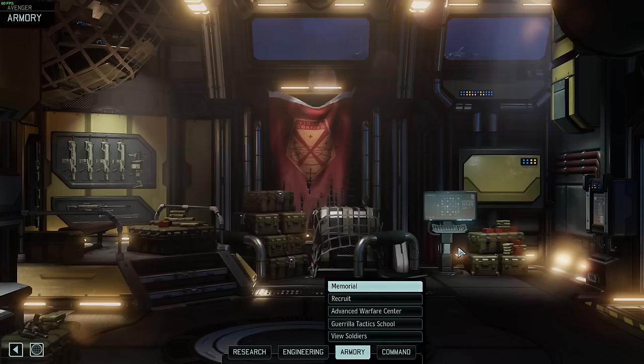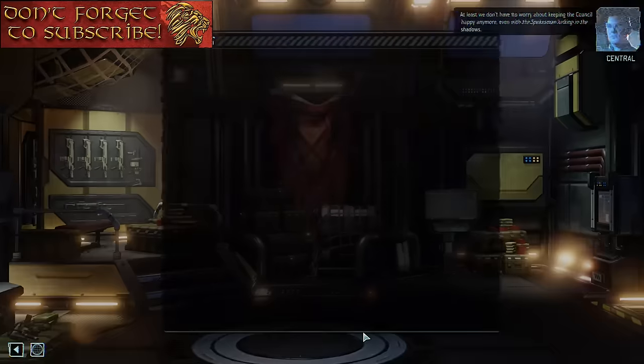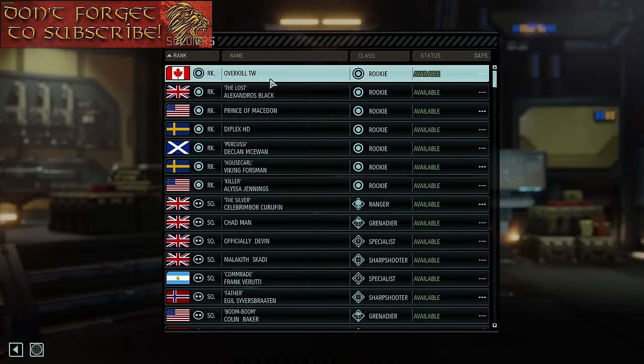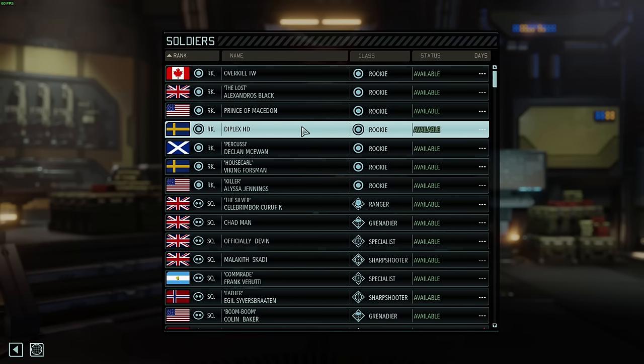Hello and welcome everyone to part 15 of the XCOM 2 let's play. We continue where we left things last time, which was having completed the first black site. I've added in Overkill Total War, Prince of Macedon, and Diplex. I've had to call him Diplex HD because he wouldn't let me have Diplex Heated HD — it was too long.